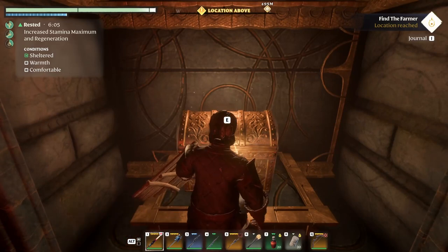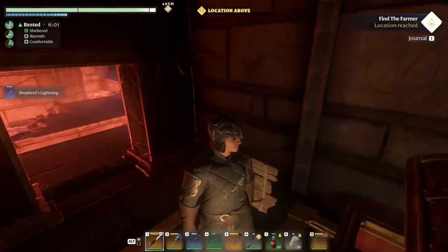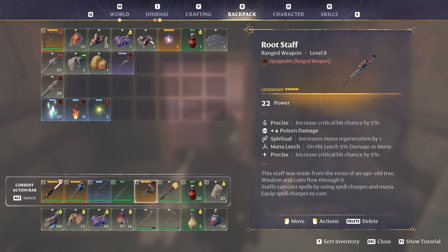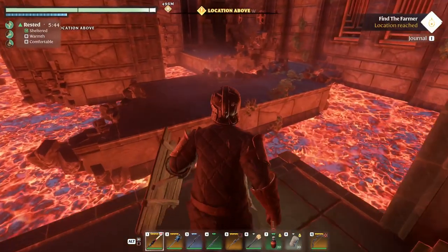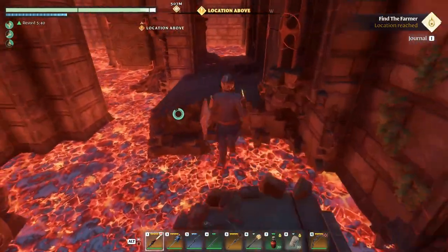I planned to double jump but it didn't happen. Golden chest - yes please! 20 power. Ours is 20 power too, but you can upgrade this one four times - so it's gonna be better than ours. Amazing. Now there is something else here.